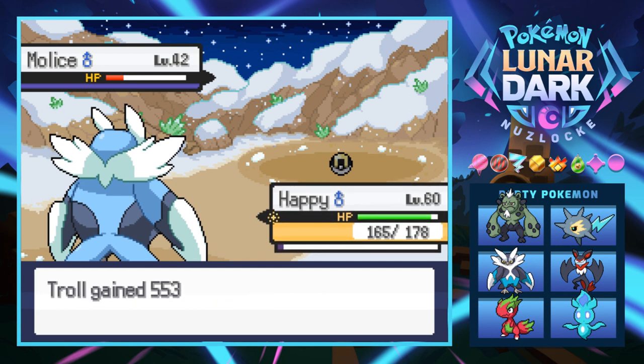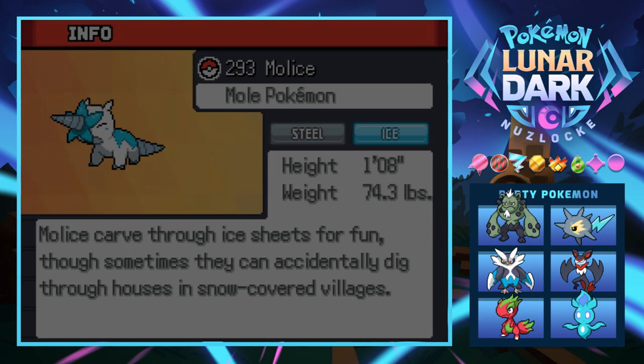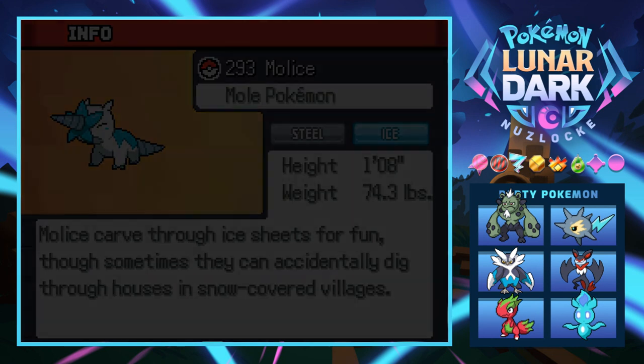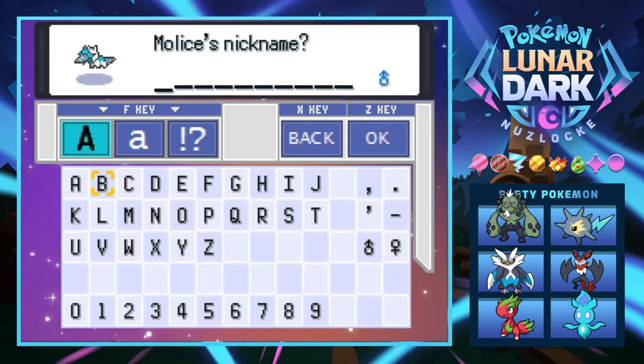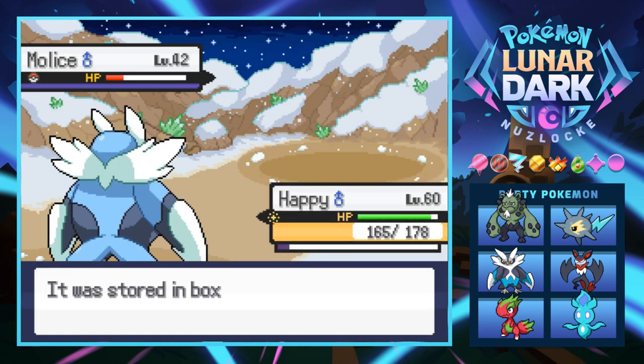Rodney mentioned to make sure we're stocked up on items for this next route because it's probably going to be a pretty long one. I believe the animal this thing is based on is the star-nosed mole, which is kind of funny — they carve through ice sheets for fun, though sometimes they can accidentally dig through houses in snow-covered villages. Let's give it a nickname — you're like a little ugly unicorn, so we're naming you Uni.